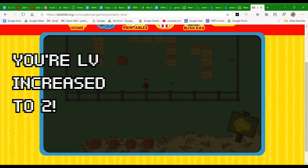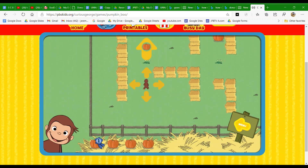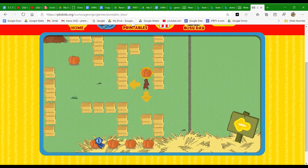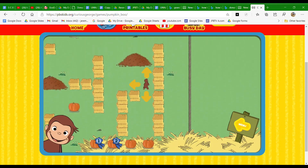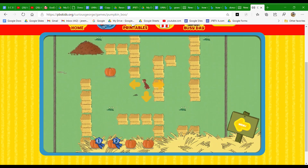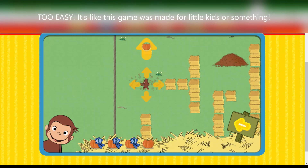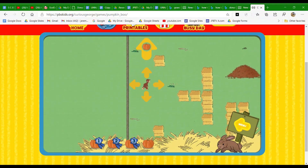Yee-haw! Help George find four pumpkins. You found a pumpkin. You found two pumpkins. You found the bunny. Yee-haw! You caught Chestnut.